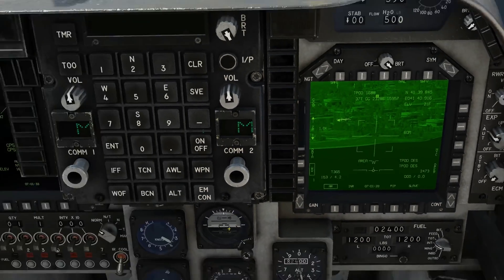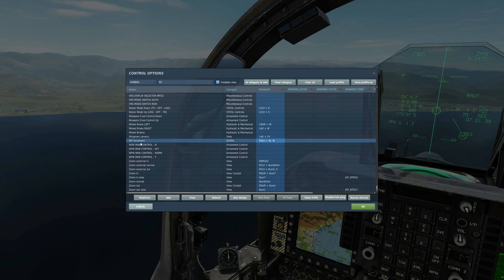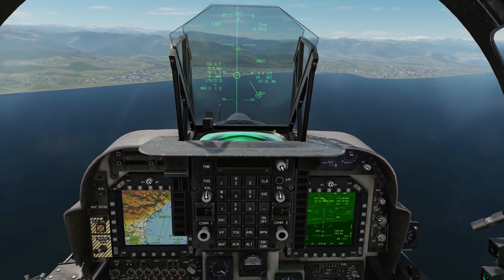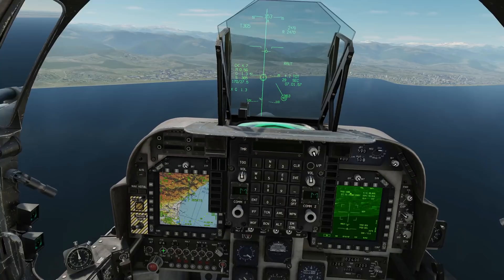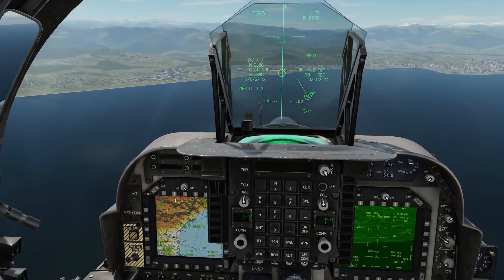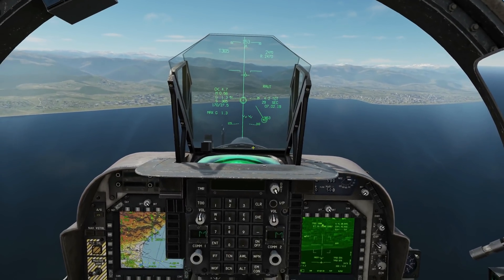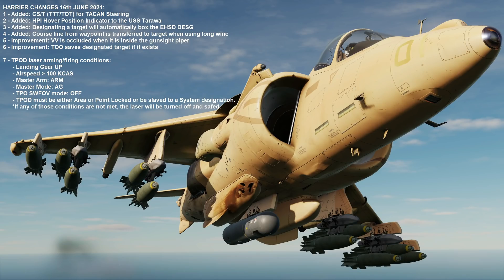What you had to do previously was go into the EHSD and press and hold the waypoint increment for one or two seconds to transfer the information through, and only then would you get the bombing symbology. They did that because that's apparently how the real Harrier works. But they've now gone back to how it was before, so you no longer have to do the EHSD waypoint increment step. That annoys me because I changed all my videos to show the waypoint increment version. You now just lock the target and the information comes directly through.